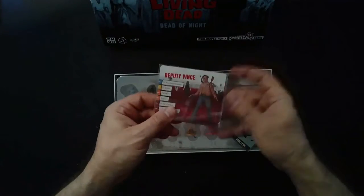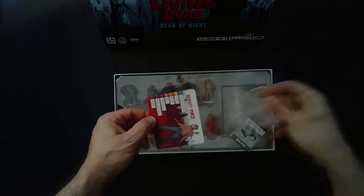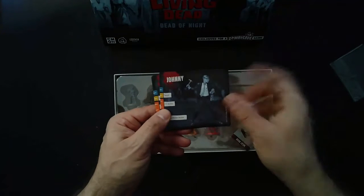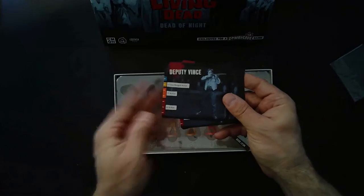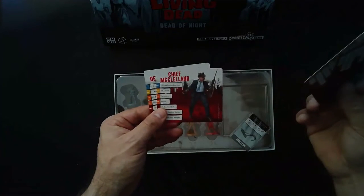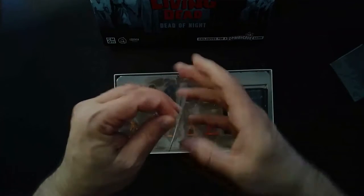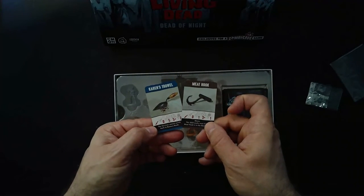The first thing we have here are our ID cards or character cards. We have Deputy Vince, Johnny, Karen, Chief McClelland, and Deputy Vince in Romero mode. On their other side would be the Zombicide mode — these are the mode when they get more powerful. Karen with a chainsaw, Chief McClelland, Deputy Vince. We also have a little pack of gear cards — I think there's only two in here: a Meat Hook and Karen's Trowel.